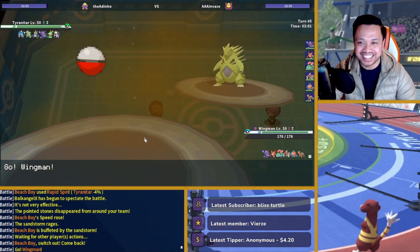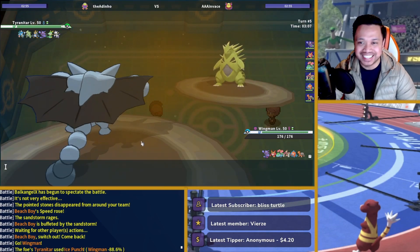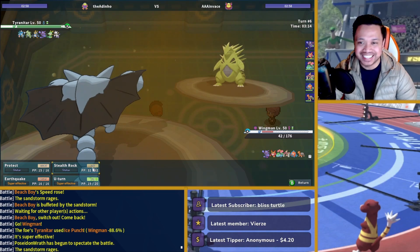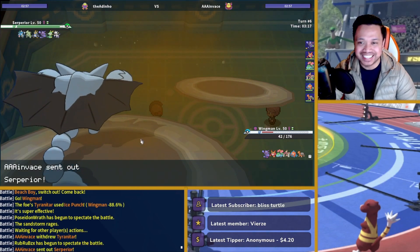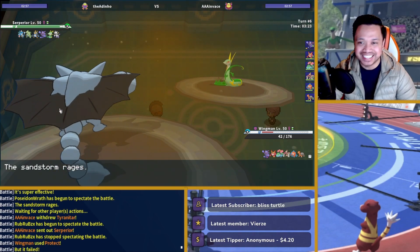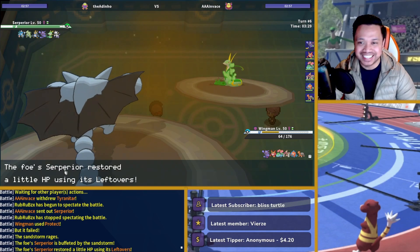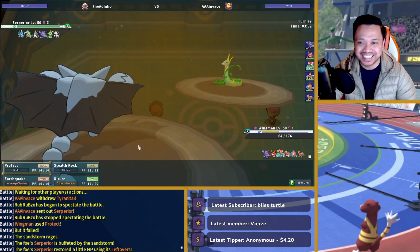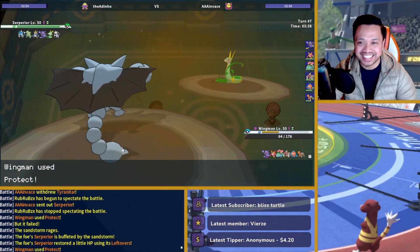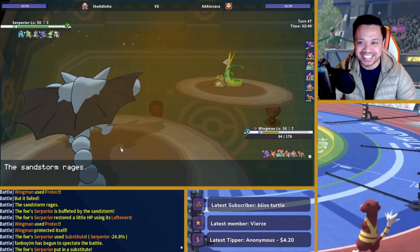He doesn't click Pursuit. I don't know if he goes for the Ice-type attack. He clicks Ice Punch — doesn't kill me of course. I wonder if he's Scarfed. I'm going to Protect first. Does he go into Empoleon? Really interesting Ice Punch he made on me. I don't know if he wants to go for Sub here — I'll Protect first anyway. He does go for Sub, keeps outsplaying me.